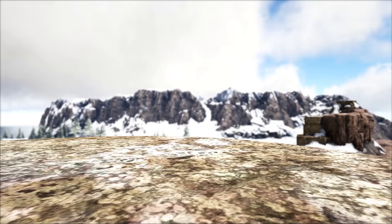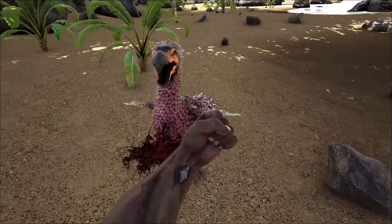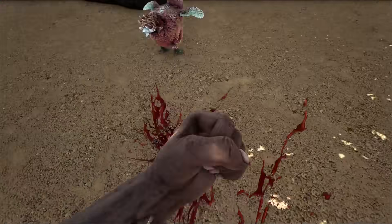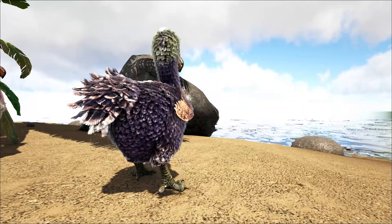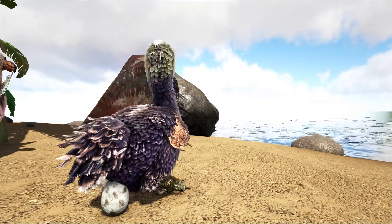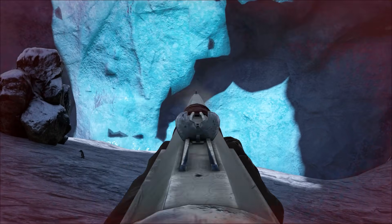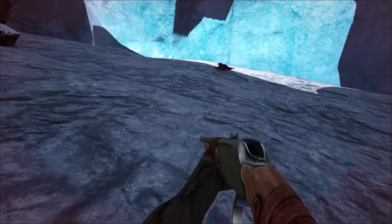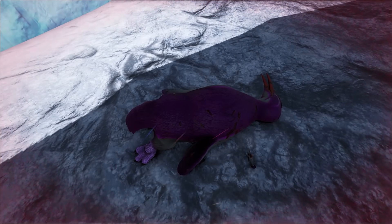In at number 9, the Dodo, spawning on every beach known to man. It's an obvious choice, as it's the easiest tame in the game. You can knock it out with your fists and simply feed it berries, and from there you've got the easiest eggs to gain in the game — being able to craft basic kibble, which you can use to quickly tame a variety of creatures. Opening the kibble door to taming.